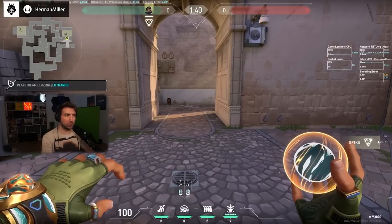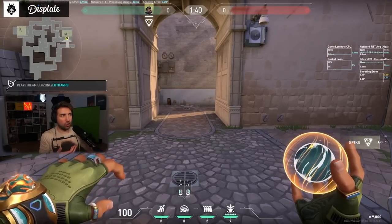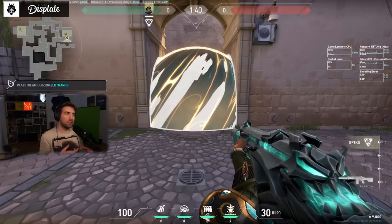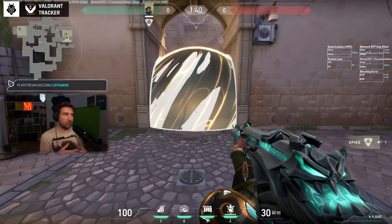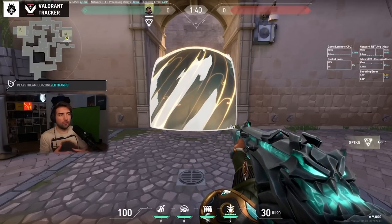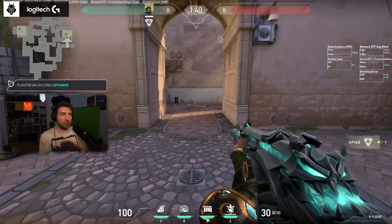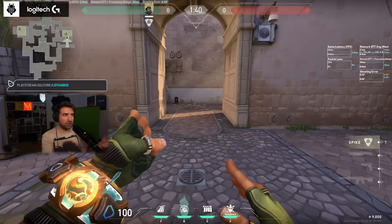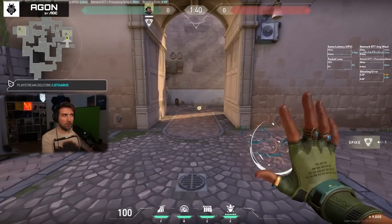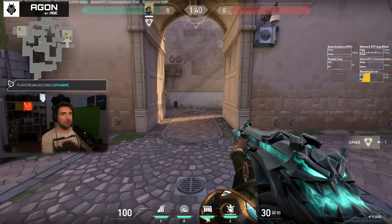Let's compare it to a Sage Wall, because the orb with the shield is similar in theory — people have to shoot through it to get through. But that's not exactly true, because the Sage Wall at least stops physical movement and people have to shoot it to go through. Through Harbor's smoke, people can go through without shooting it and they also get additional cover. Plus, it's terrible to manage because if someone just shoots 13 bullets of a Phantom, the smoke just dissipates.